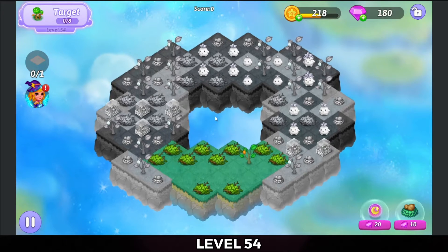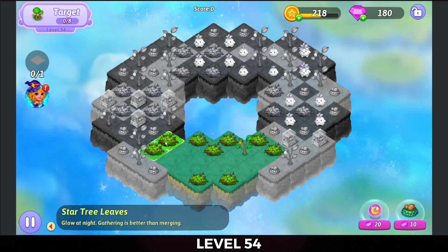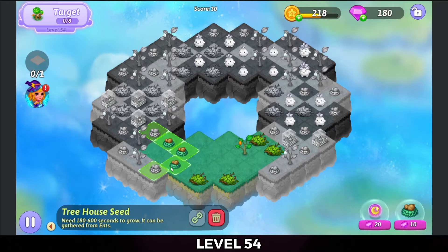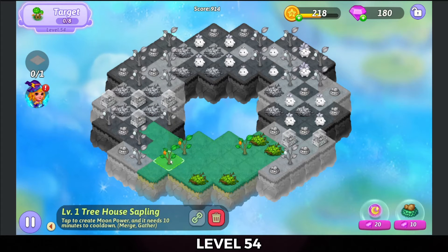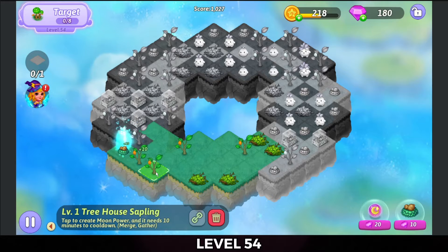Let's start off with a five merge here and then a five merge with these treehouse seeds. Bring this one tree down and tap it to get some heals out.